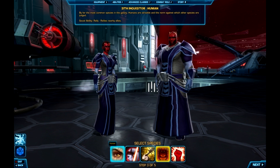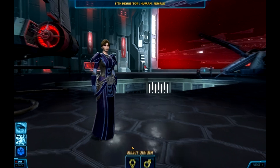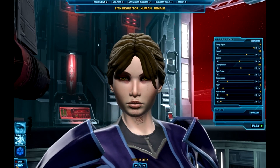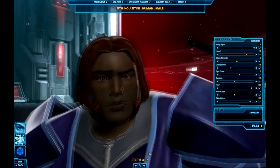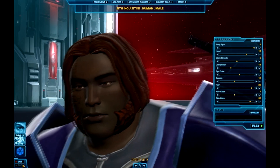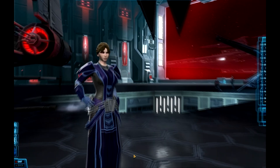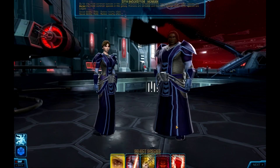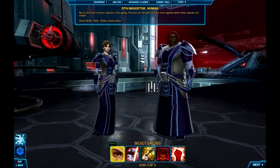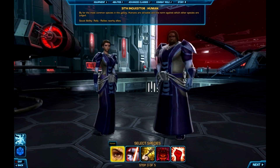Here's the voice of the Sith Inquisitor. The female says: 'Now that wasn't so bad, was it?' And the male: 'Now that wasn't so bad, was it?' You've already seen the human Sith Inquisitor; the main thing that changes is the robe. Here are a couple of different human looks for the Inquisitor.